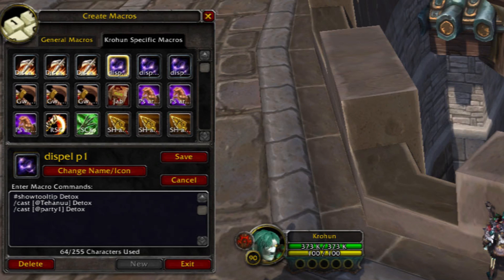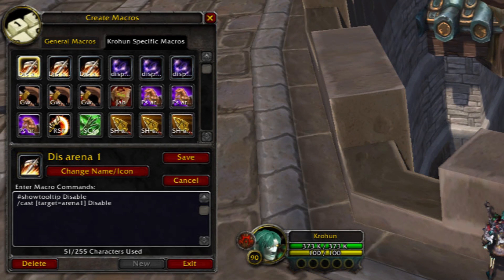Next up I have a disable macro. This targets arena enemy one, two, or three depending on which one it is, and just disables them. This is so I don't have to target someone other than the person I want to do damage to. So let's say it's a warrior I want to disable and I'm attacking a DK — I'll just disable him even though I'm not targeting him, and I'm still doing auto attack damage to the DK. I've got one of those for each enemy arena target.